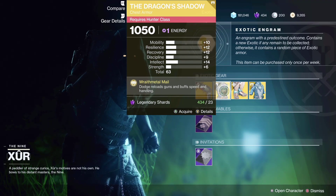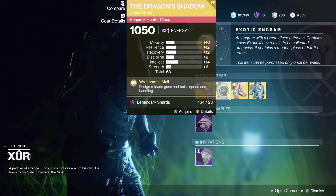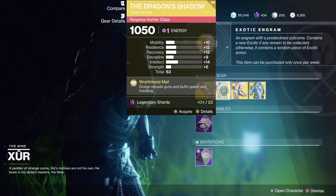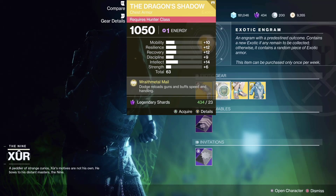For the Hunter he's selling the Dragon's Shadow. If you have a build where you need to reload your weapons very fast, this exotic is very good — it reloads all your weapons every time you dodge. This is one of the top tier exotics for the Hunter. A lot of people use it in the crucible and it's very viable in PvE as well.